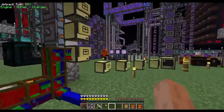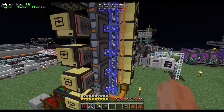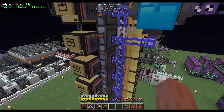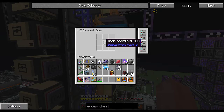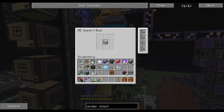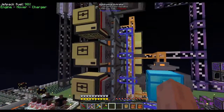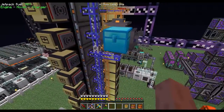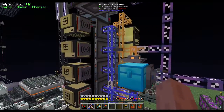For the wiring: on the formation planes, we have a subnet with the bottom seven formation planes connected to an import bus importing iron scaffolds - I put in acceleration cards, I don't think they're necessary but why not - from an inventory here. Then the remaining three are on a separate import bus configured the same way. This is because on a subnet you can only have eight channels without a controller, so we split them apart to avoid needing a controller on each subnet.